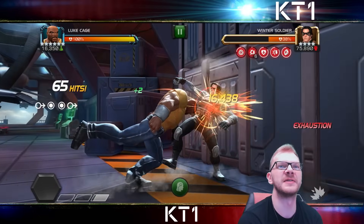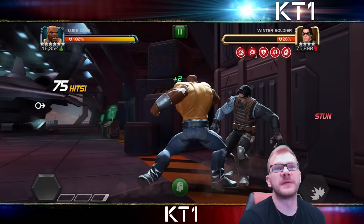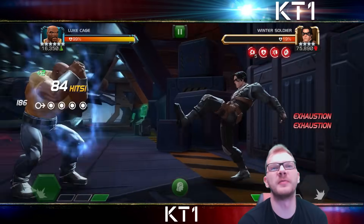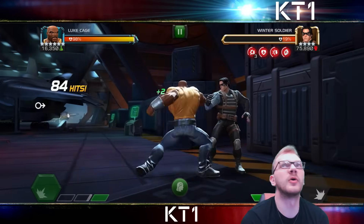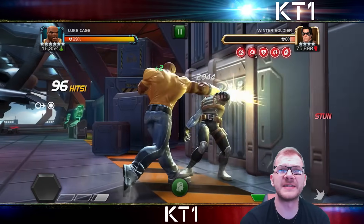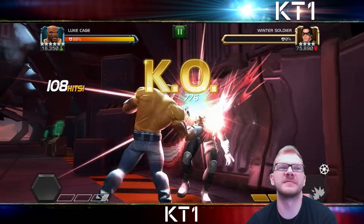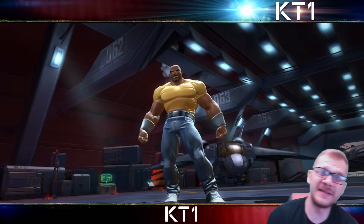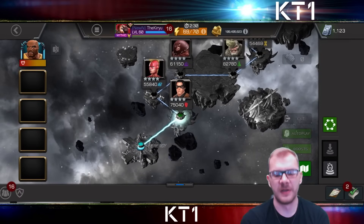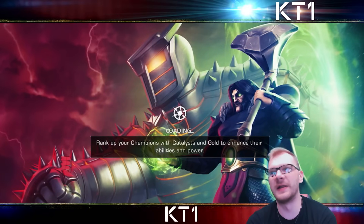He will still synergize with nodes that place debuffs on opponents and get an extra attack, just not as much as before. However, he will now place more debuffs himself, so by default he'll end up with more damage, which is more significant in the majority of gameplay scenarios. We can see completely different numbers and a completely different pace — that level one is already in overkill. It's less than half the length: one minute 16 when synergized.